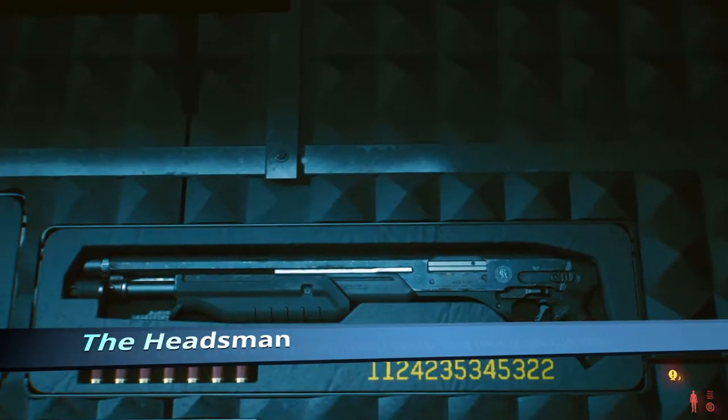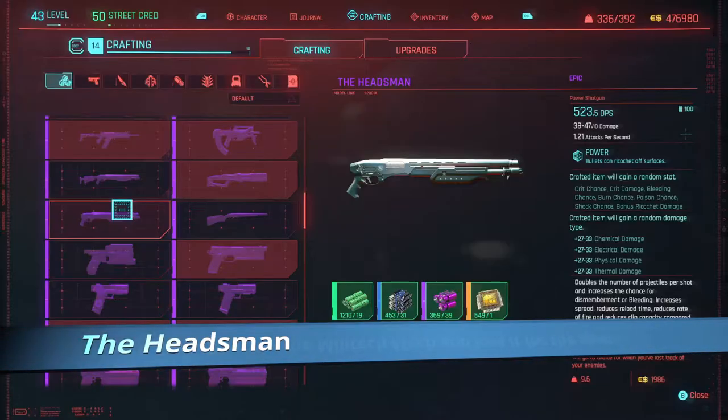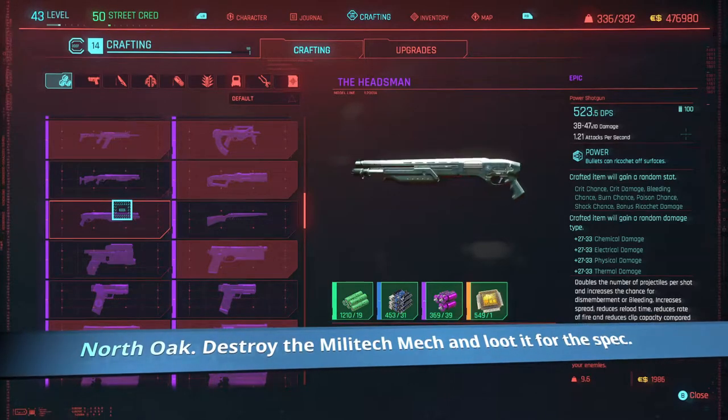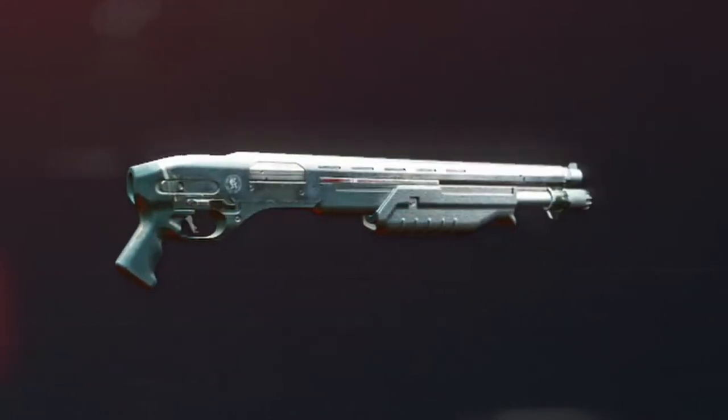Onto the Headman, a shotgun found in a battle in a compound in North Oak. Ed 209 warning on this one — big ass robot, kill it, grab it. Nice two barrel.